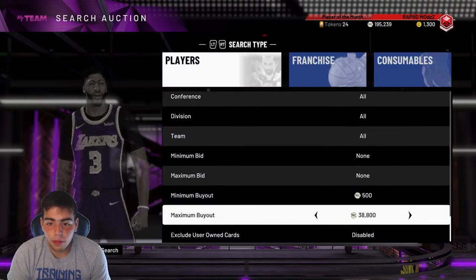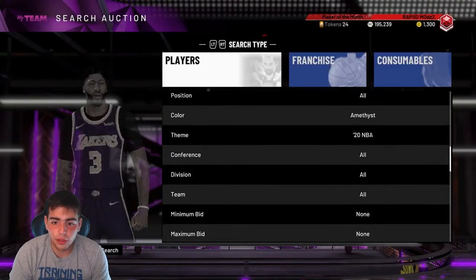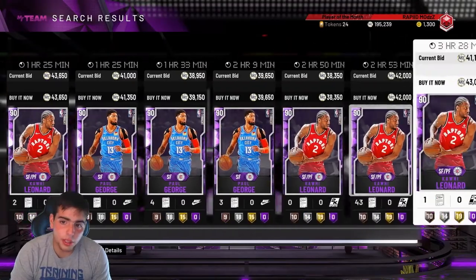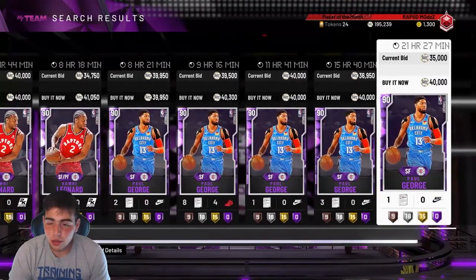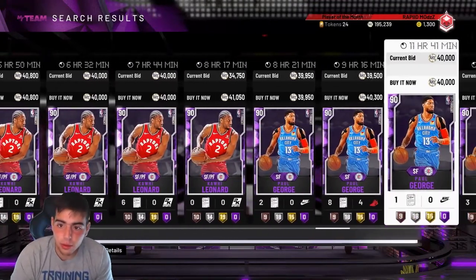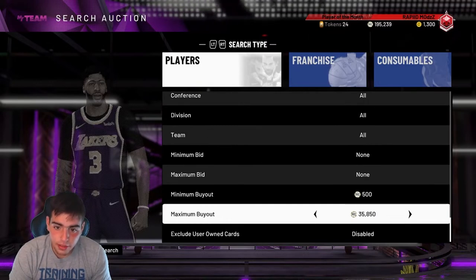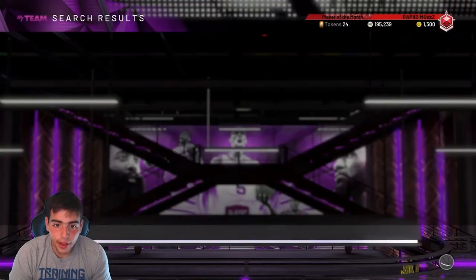What you wanna do is set your filter to about 33K — or even 35K, 36K just to see a couple cards and see how quickly they're selling and how quickly cards are getting posted. Tomorrow you're gonna see a ton of people rush to the auction block and undercut everybody. When they drop packs, people have chances of pulling Amethysts like Kawhi Leonard, Paul George, and Curry. The supply's gonna be really high and demand's gonna be low. Stay on this filter and you're gonna make a ton of MT. This filter has made me over 200K MT.